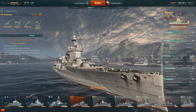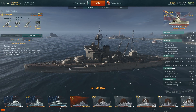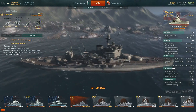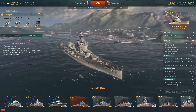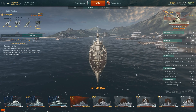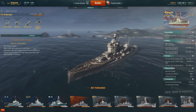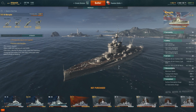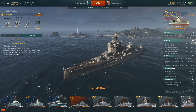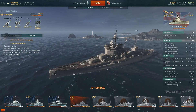The HMS Warspite started its life as a super dreadnought, was rebuilt a couple of times, and what we have in-game is the 1941 World War II refit version of the HMS Warspite. Tier VI Premium Battleship. As a premium ship, it's going to be making you lots of money if you can do well with it, and you can put any British commander into this ship with no penalty. We don't have any other British ships yet, so once the game gets rolling and we get more British ships, you can train your commanders up in this with no penalties.